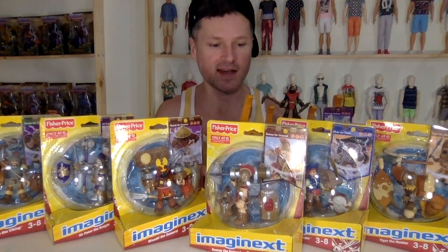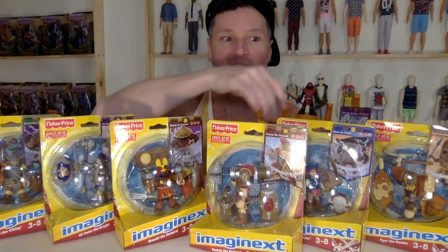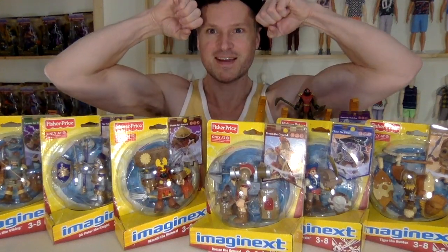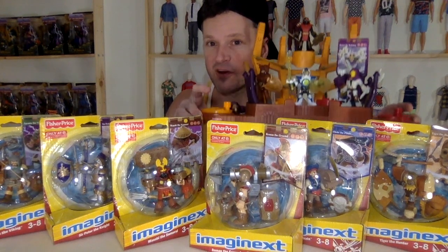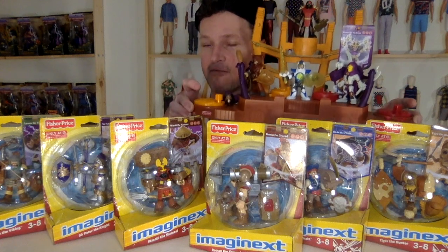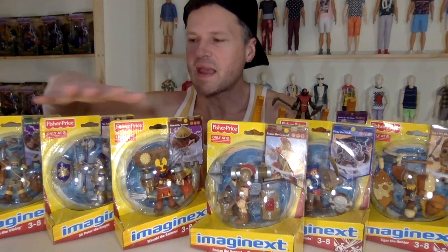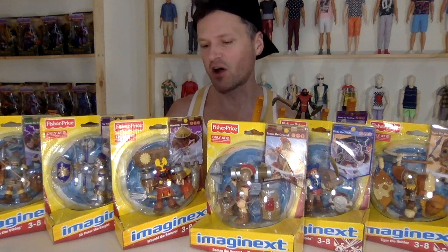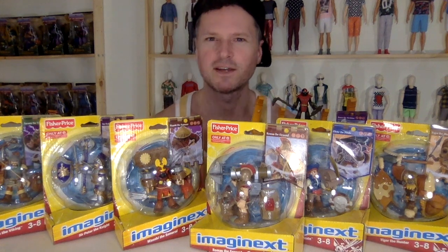In my last video, I looked at the arena and these four figures. This time we'll be looking at the first six from the collection. We have already checked out the two figures that came with the arena and the two second wave figures, which are like a laser He-Man and Skeletor. But we're going to look at the six basic — the first six that came out. This is the full collection of this awesome Fisher-Price Imaginext Arena, probably one of my favorite collections.